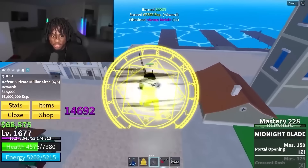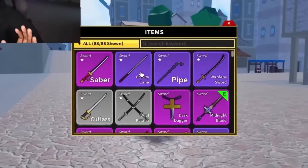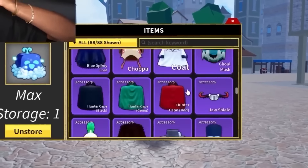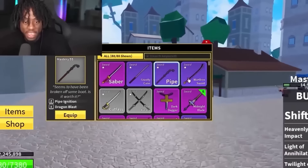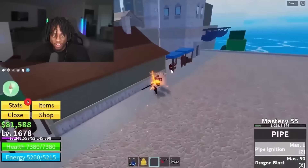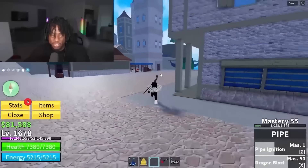The midnight blade's range is kind of crazy on this sword. Let's see what other swords he has. He doesn't have any mythical swords — he has zero mythical swords. I might surprise him with a dark blade. Should I surprise him with a dark blade so he can have his first mythical sword? Let me know in the comments. He has the saber, the gravity cane, and the pipe sword — the pipe sword is actually crazy. The new update on this sword was insane.